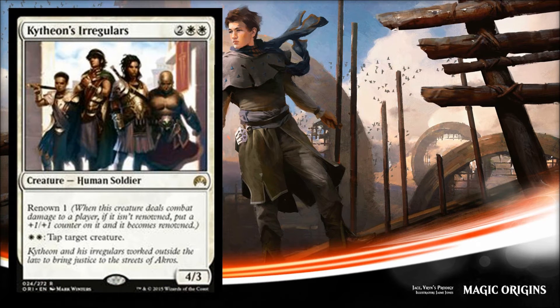Now let's get into the new stuff. The first new card is Kytheon's Irregulars, and this is a limited bomb. I love this card. It's two white two colorless, a 4/3 with Renown 1 — that's fine — but what I'm really interested in is: pay two white, tap target creature, and you don't have to tap this card to do it. So as long as you have white mana in multiples of two, you can tap as many creatures as you want. In a mono-white or mostly-white deck it's going to be bonkers. Even if you're splashing white you can only tap one thing, but it's still pretty awesome, and it becomes a 5/4 once it gets Renowned.